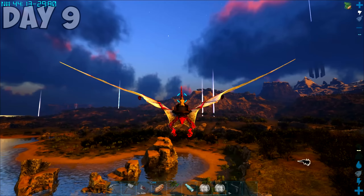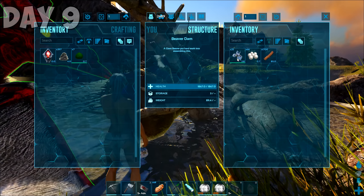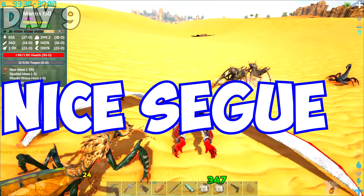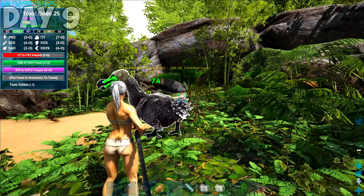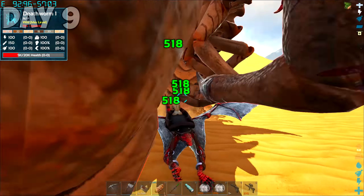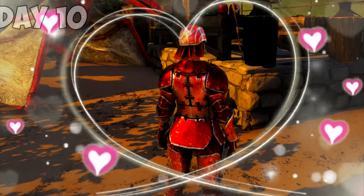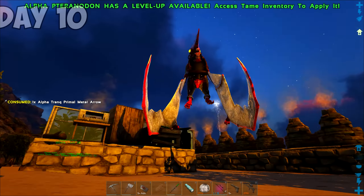Today was a big day. We needed a lot of polymer because I wanted to craft a Primal Compound Bow. But first, I needed to rob some angry beavers for their cementing paste and their lives. So we headed to the desert and began laying the smackdown on these bugs. It was time I got serious, so I went out and tamed a lot of toxic dodos — I think 4 is pretty good for now. Then it was back to the desert to farm more polymer and some deathworms for some chitin.